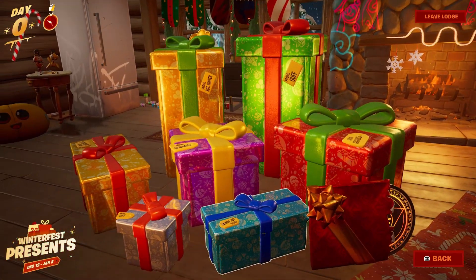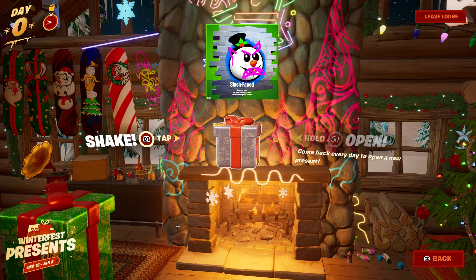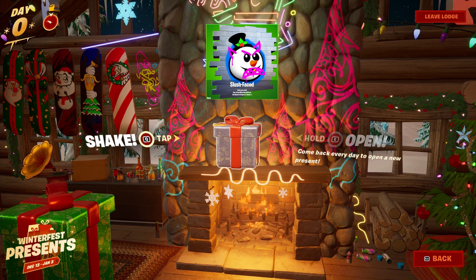For the next gift to the left of it — the silver one — this is actually going to have a wall spray. The wall spray is called Slush Face and it's basically a snowman that has spray paint on it. Not a whole lot to it, I don't really use wall sprays but it is kind of unique.